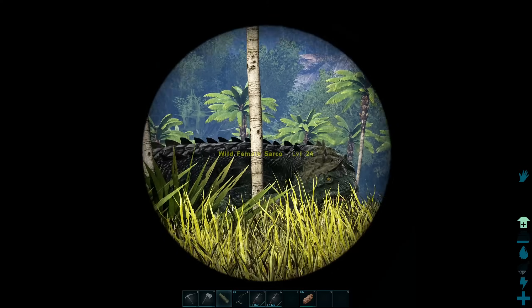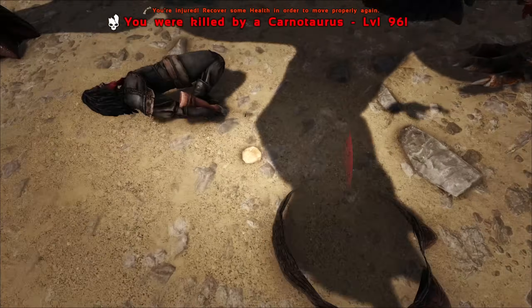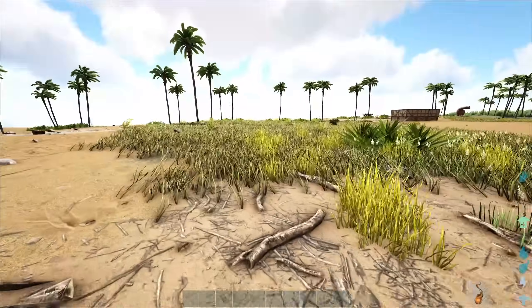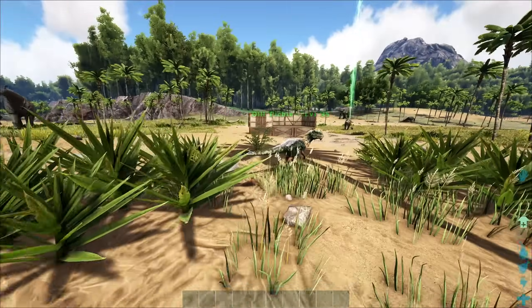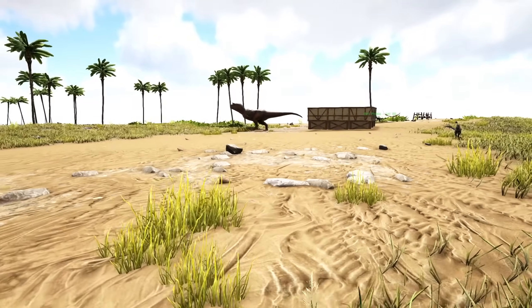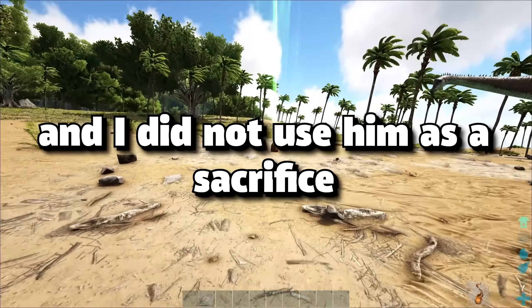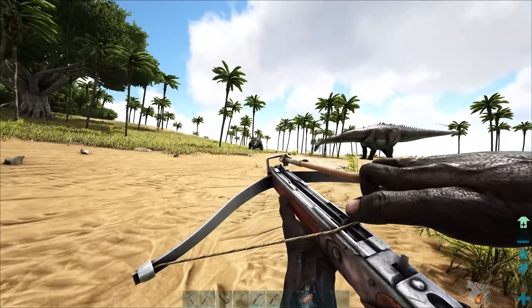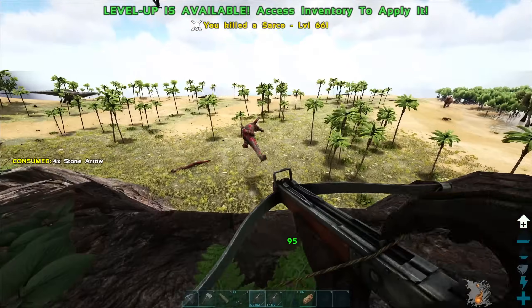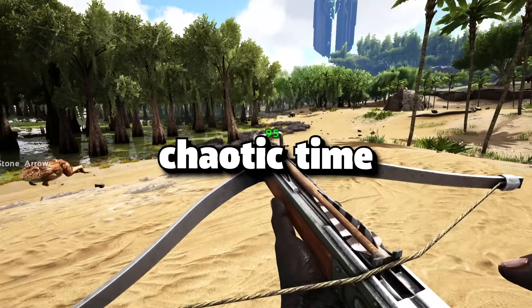When I got back, I made a spyglass. Then I started to kill a Sarko when our nemesis, the Karno, started attacking me. I died and respawned. When I tried to get my stuff, a Dillo attacked me, and the Karno came after me again for seemingly no reason. Luckily I got the Karno's attention onto my house instead, so Dill Pickle was safe. Then I managed to get my stuff and went back to killing the Sarko. I found another Sarko — level 66 — and killed it too. The rest of day twelve, all of day thirteen, all of day fourteen, and most of day fifteen was the most chaotic time I've ever had in ARK.